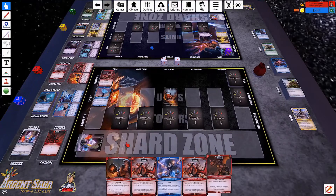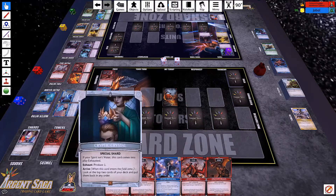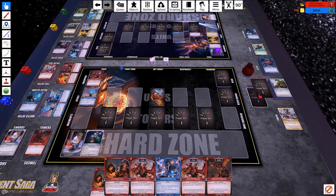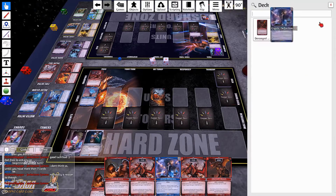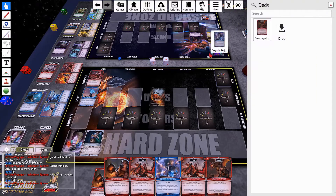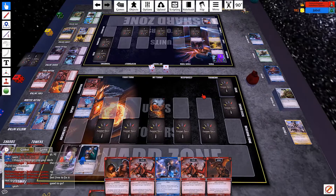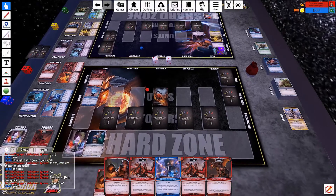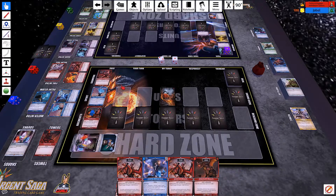So I will draw, untap, and shard. I got Cryptic Crystal when it arrives — I get a look at the top two cards of my deck and put them back in any order. I pretty much want to get Drogonic Zone down as quickly as possible. So I'm going to tap 2 and play that, and pass.